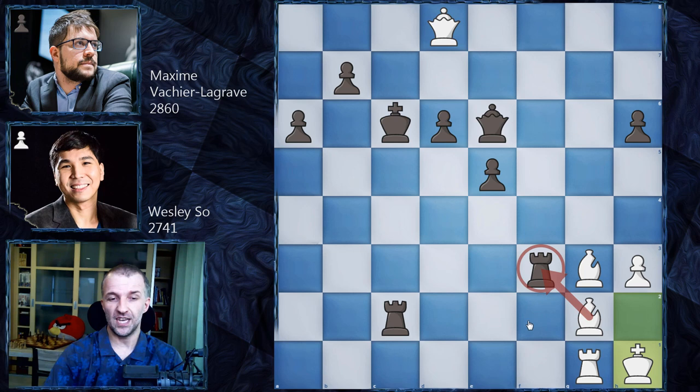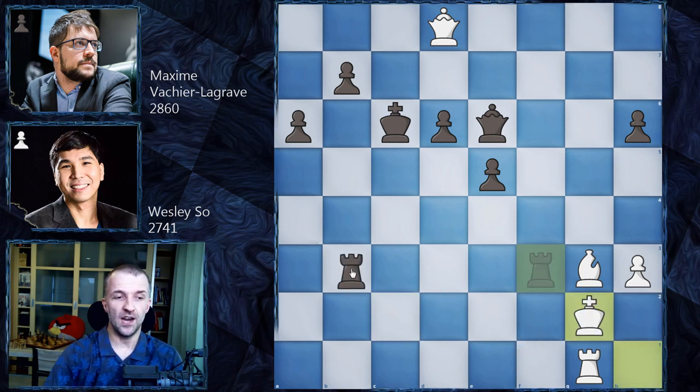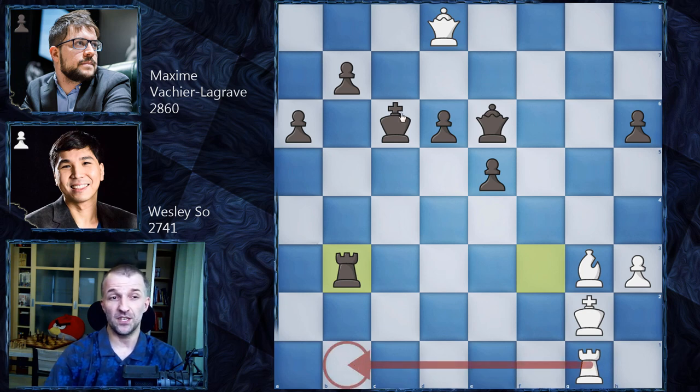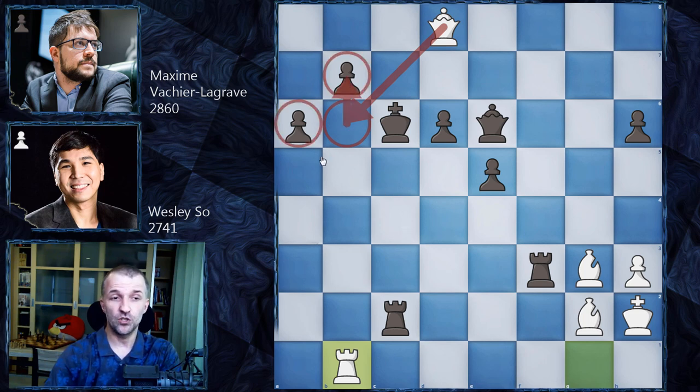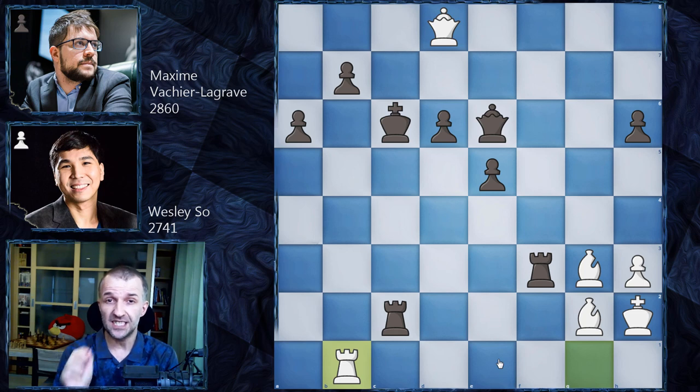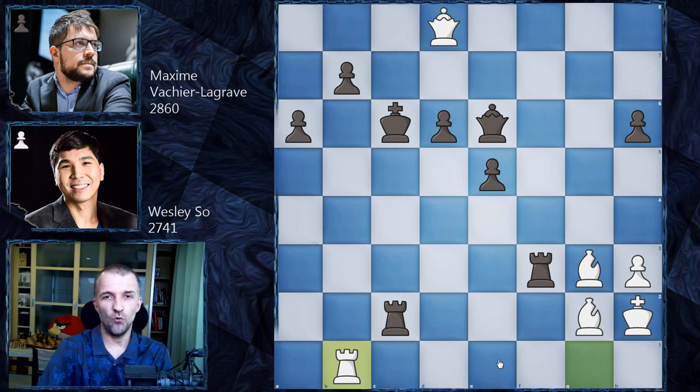After Kh1 the rook is under attack so Rg2 would be forced, Kxg2, then Rb3 to prevent Rb1. But anticipating that, Wesley So went for Rb1 immediately — the idea being Qb6, which is extremely dangerous, followed by Qb7 and this pawn is going to fall. The bishop is in a beautiful defensive position. This is the moment to pause the video and find the winning continuation for Vachier-Lagrave — both players had 30 seconds on the clock. Pause for 30 seconds and try to find the winning move.